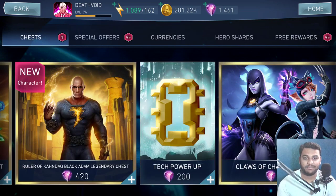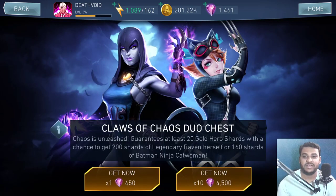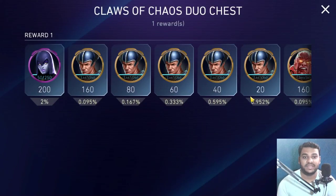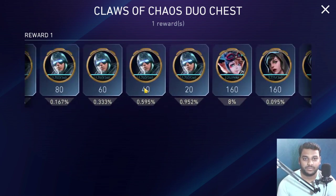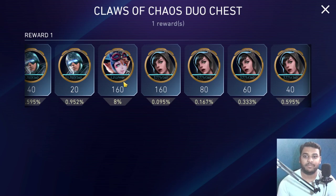Moving on — stay away from the Power Up Chest. Then we have the Claws of Chaos Duo Chest, which is definitely not bad. If you want to get Batman Ninja Catwoman, let me show you the chances real quick. The chance of getting Batman Ninja Catwoman is around eight percent, so only open the chest if you want her right now, because there is a free way to get this character.